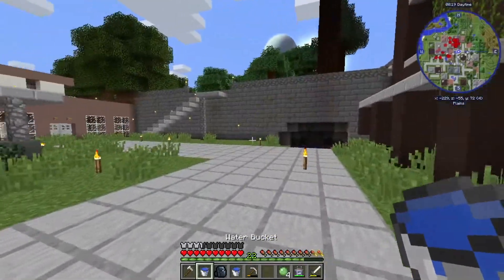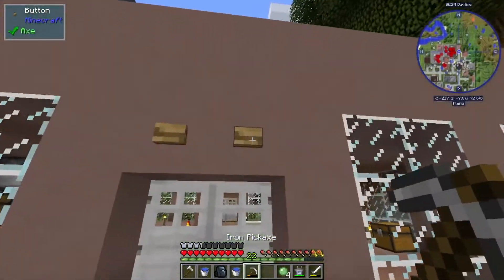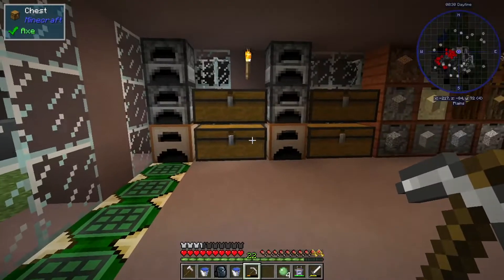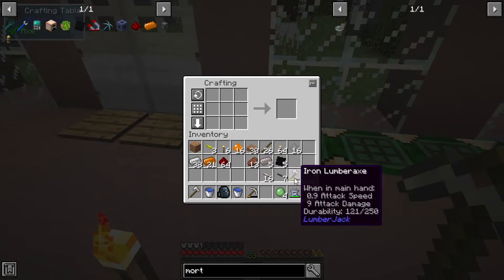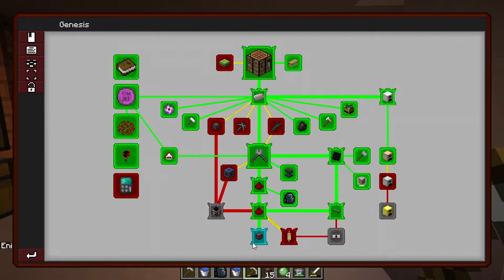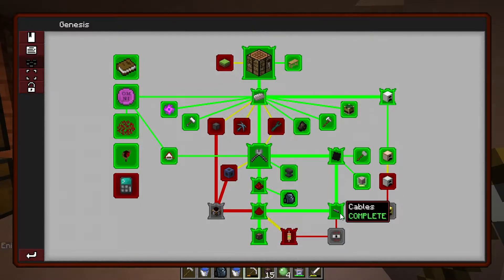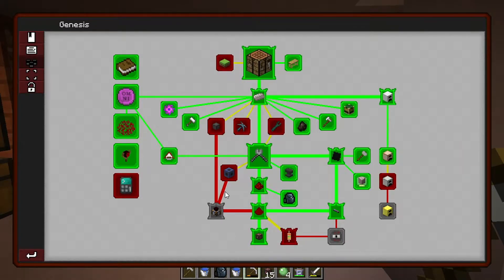I did light up quite a bit of this area just so mobs wouldn't spawn and try to attack me every time I went outside. The next thing I want to get is the infinite water source, and there's a reason why. The main reason is to actually get a form of power going. Let's get our conductive wires done - just like this - and this will give us some basic power.